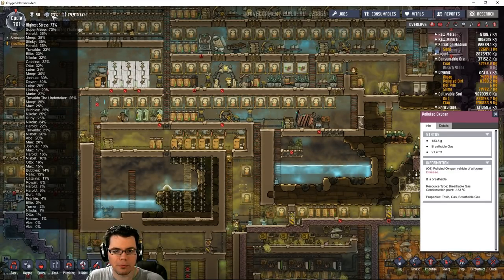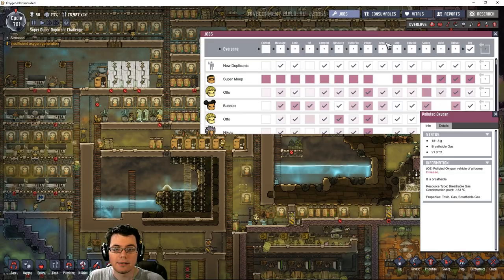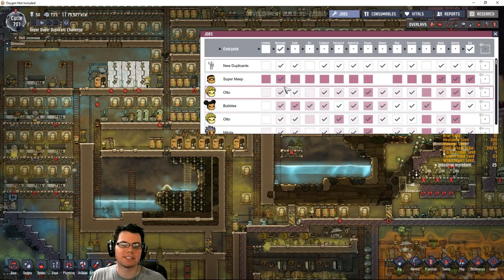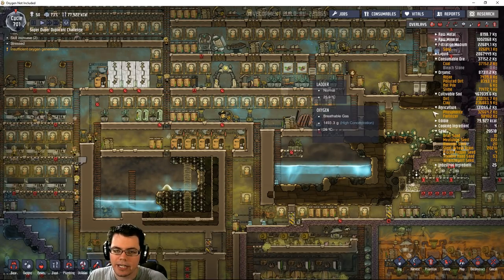Who's super stressed out here? It's because nobody ever told this guy you can take a break. I know the feeling, dude. Head on over here to the massage table - take a break. I got you, brother. Super Meep just about went on a rampage on our whole base. That would have been terrible.